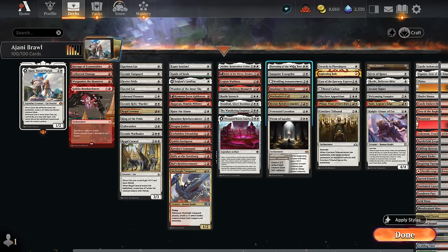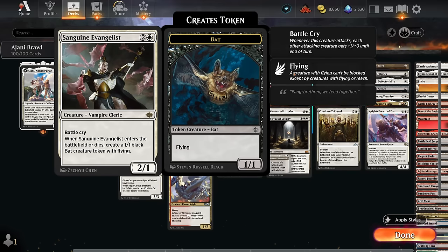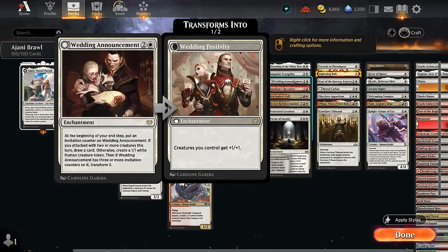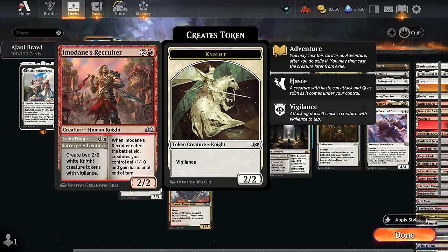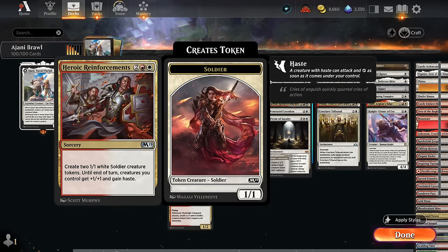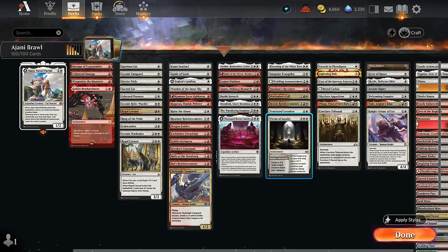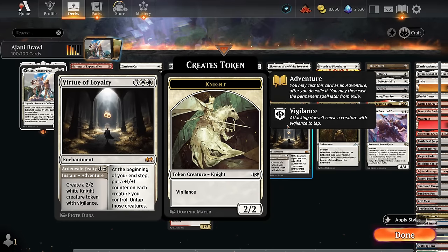Our anthem effects include Flowering of the White Tree, which is even better if we control legendary creatures, giving them +2/+1 and Ward 1. Sanguine Evangelist has battle cry to pump all our creatures when it attacks, making bat tokens when it enters and dies. Wedding Announcement makes human tokens and eventually gives the team +1/+1. The Recruiter gives the team +1/+2 and haste. War Leader's Call gives +1/+1 and when creatures enter they deal one damage to each opponent. Reinforcements makes 1/1 soldiers and gives the entire team +1/+1 and haste. Venerated Loxodon with convoke can tap creatures to give them +1/+1 counters. Virtue of Loyalty first makes a knight token, then the enchantment can untap all our creatures and give them +1/+1 counters each turn.